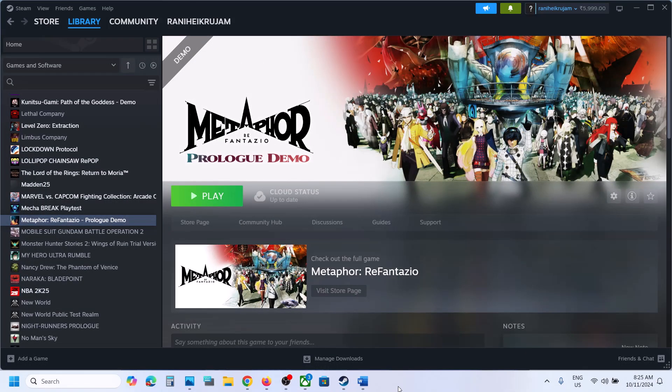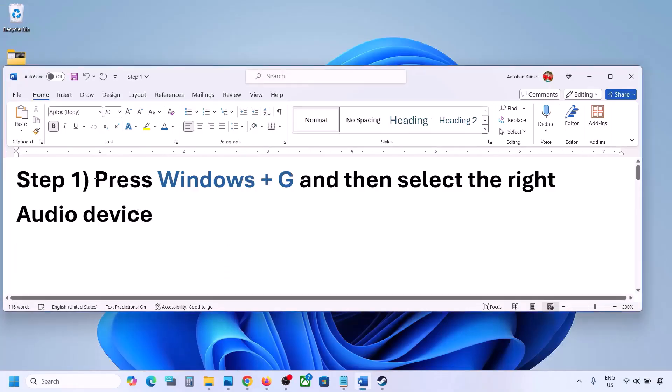Hello guys, welcome to my channel. Today in this video I'm going to show you how to fix audio not working with a game on a Windows computer. The first step is to press Windows plus G.